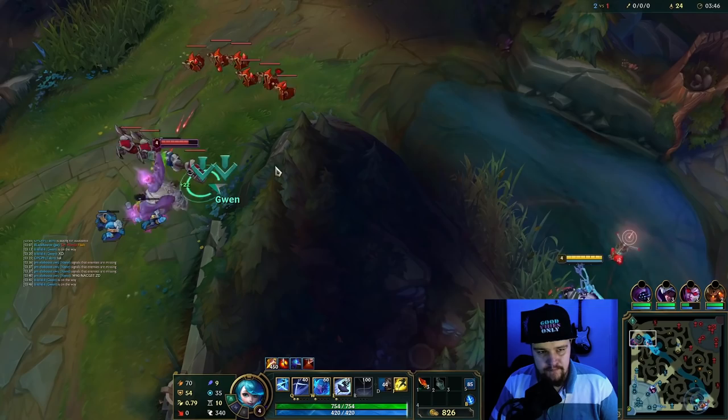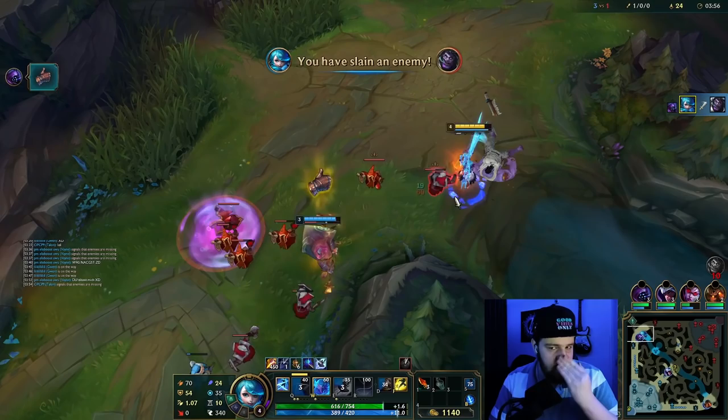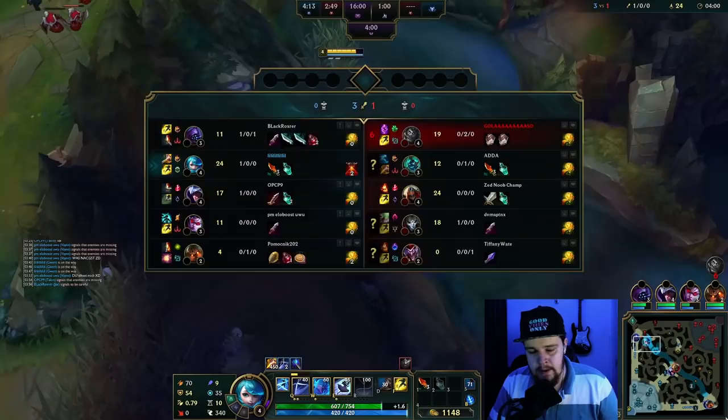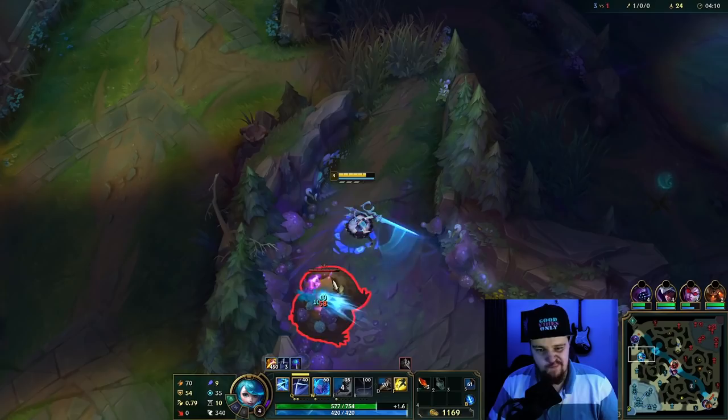I see an opportunity here. Mundo is pushed up in the top lane so I'm just gonna go for the gank. If you see this opportunity, you should go for it. I'm gonna ping that Jax goes in. I'm gonna try to use my E to dash with him and move with him. Don't dash towards him at the start. Try to walk into melee range first before you use any of your dash abilities — that's what I'd recommend.